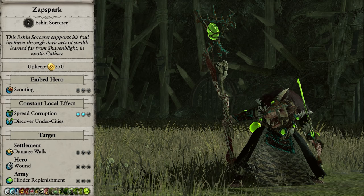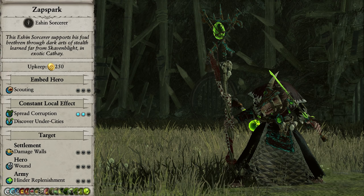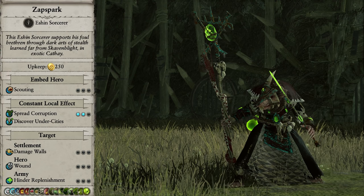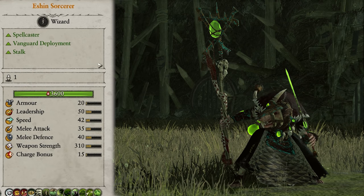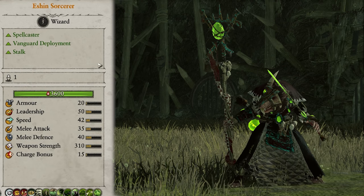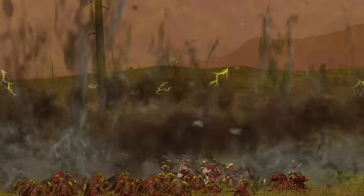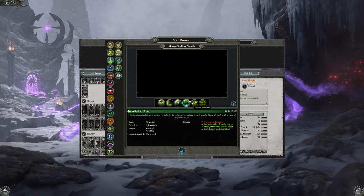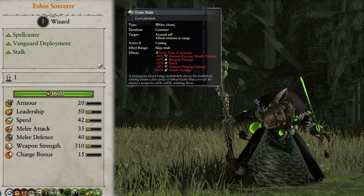Next up we have the Eshin Sorcerer, and this guy is one unique spellcaster. On the campaign map they can damage walls, hinder replenishment, and wound enemy heroes. When embedded in an army they provide scouting. He has Vanguard Deployment and Stalk, so can be used as a flanking mage in support of a flanking lord, which is admittedly a unique playstyle. He has access to the newly added Skaven Spells of Stealth, but has no mounts, and his abilities are Toxic Rain and Concealment Bombs.